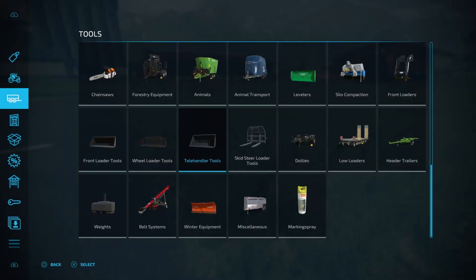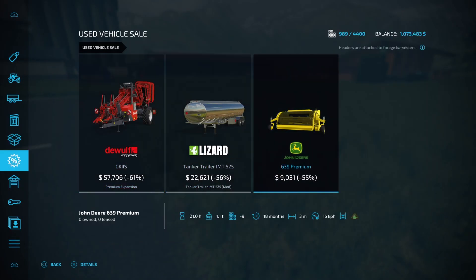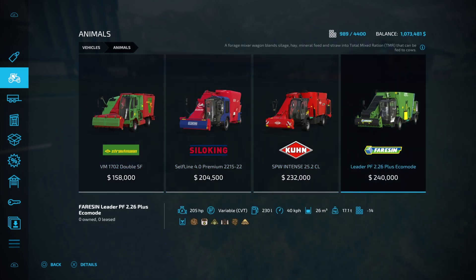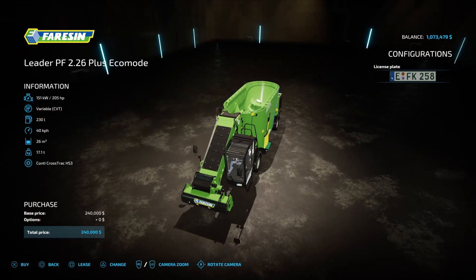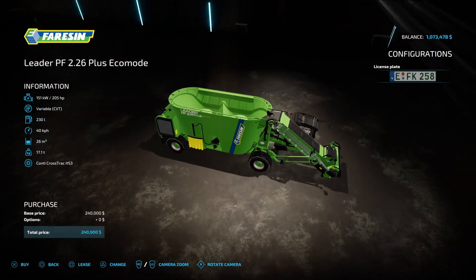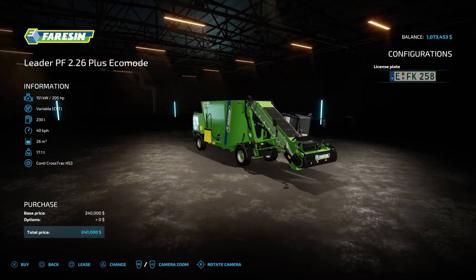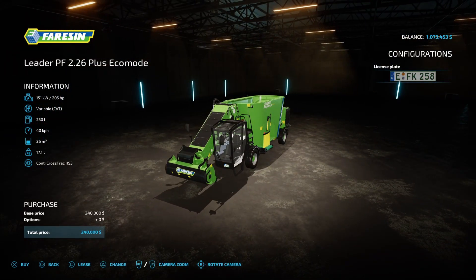We've refed our animals at the moment. We're trying to potentially get a new mixing wagon for the cows. We could probably buy the Farsin Leader PF 2.26 Plus Eco Mode. This has got the biggest capacity, which I'm a fan of. I reckon we might just buy this, because we're going to be feeding the cows for a while, mixing up the TMR manually.